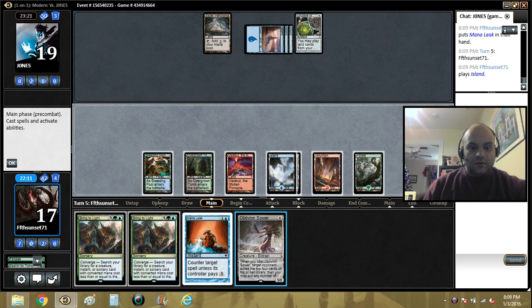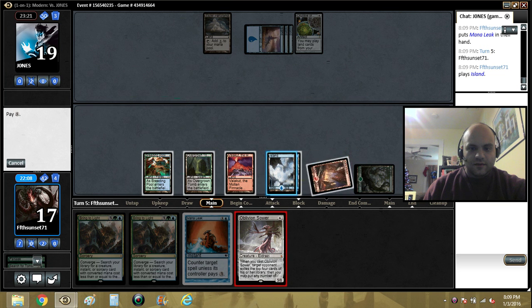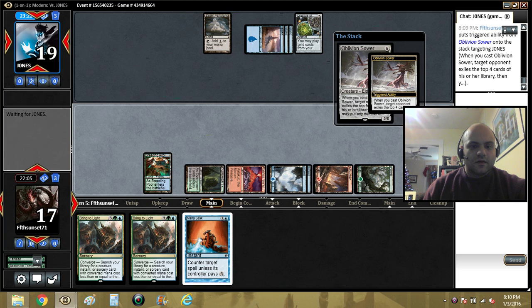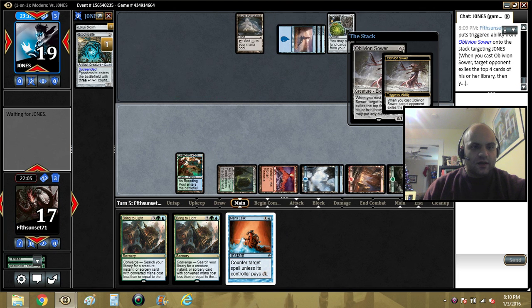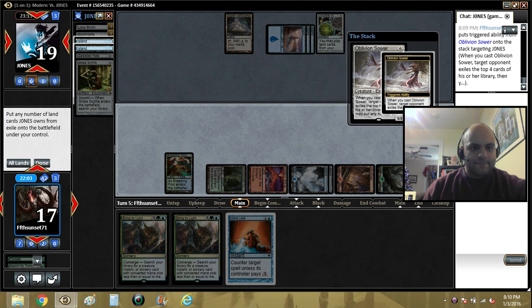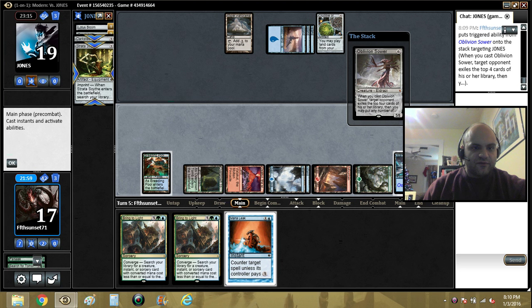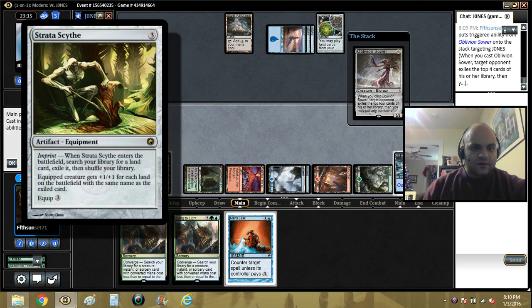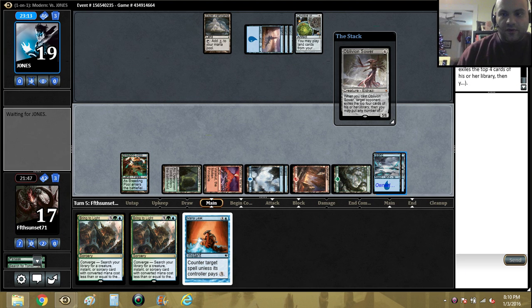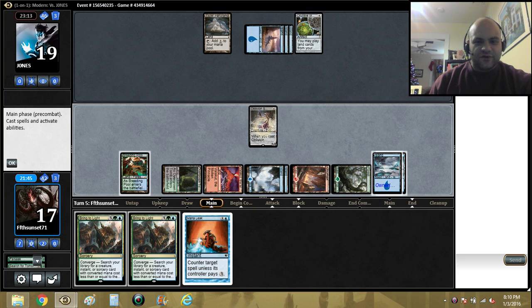Now we can cast the Oblivion Sower. Let's see what we hit here - two Islands, that's perfect. Stratoscythe. Okay, that's a bunch of weird stuff that doesn't quite go together perfectly, but you know, that's just fun for you.